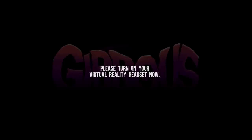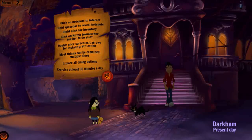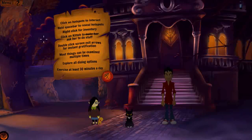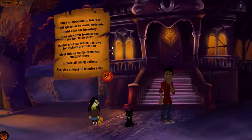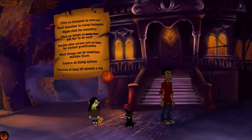The game opens and immediately cracks a joke. Alright, I'm with it — it's a jokester of a game. The tutorial tips come up: click on hotspots to interact, hold space bar to reveal hotspots, right click for inventory, click on Kid A to make her do stuff. Double click on screen — same as Monkey Island — if you double click on an exit arrow, you'll instantly go to the other screen. I like that a lot. It's a good feature. Typical adventure games.